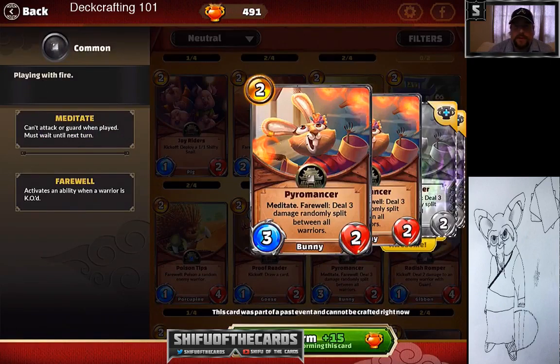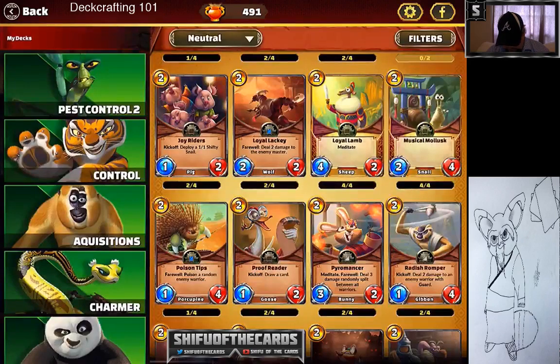Pyromancer came from last month's set and is a very good card for early game clear in control decks — underutilized. I use it in my meditate decks because it has meditate. Paired with Dawn Bringer and Viper it becomes a four-three, even more deadly. Pyromancer is very solid and underutilized.